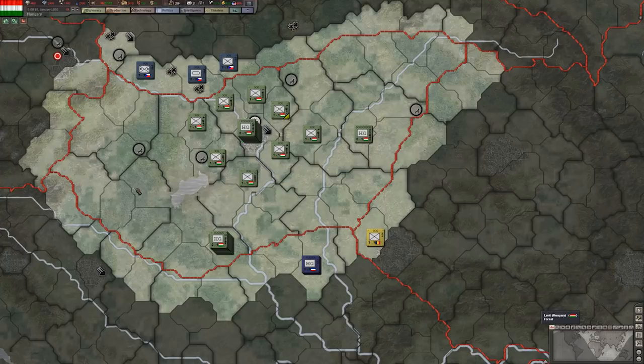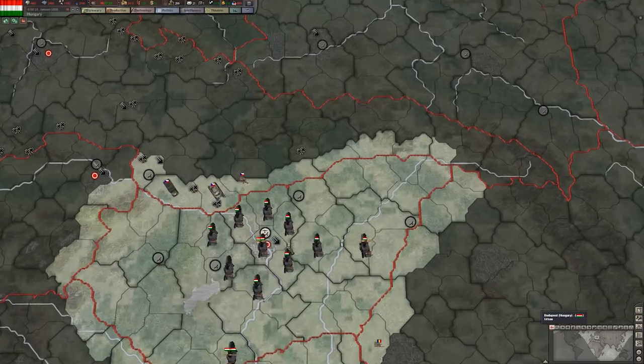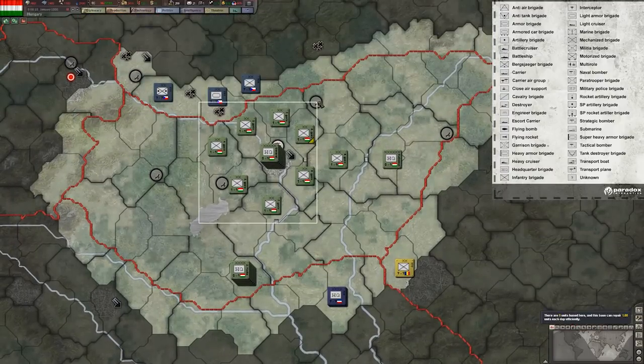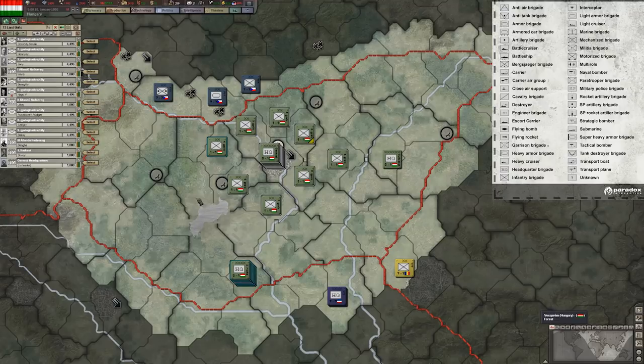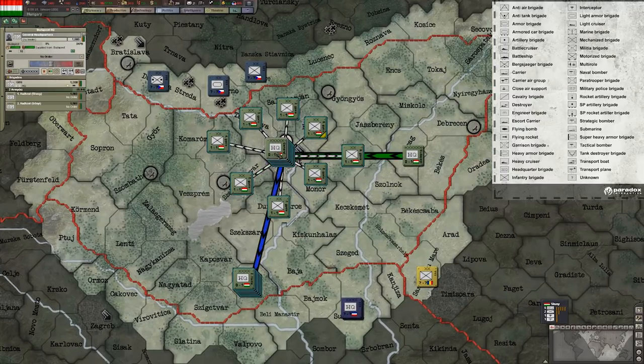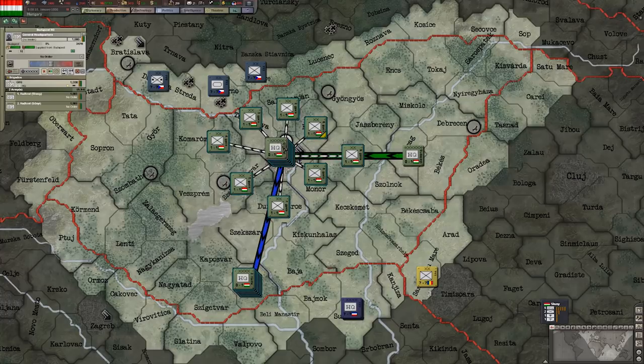If the game shows 3D rendered units, I would highly recommend that you enable the setting called Use Counters. Counters are a NATO-type representation of units. A cross with a white box signifies an infantry-type unit, and the HQ is obviously a headquarter-type unit. Let's talk about the HQ-type unit because it is one of the unit types you will see the most. In Hearts of Iron, the game is built on a military hierarchy. HQs have a certain place in the hierarchy, and the Xs on top and the lines also represent their place in the hierarchy.